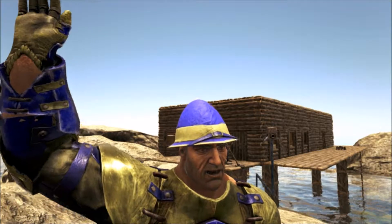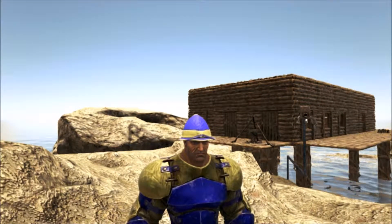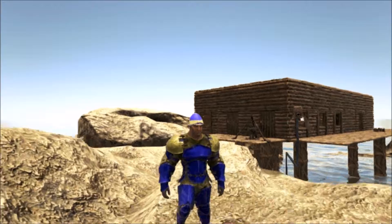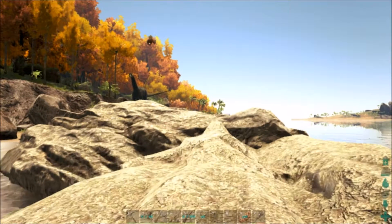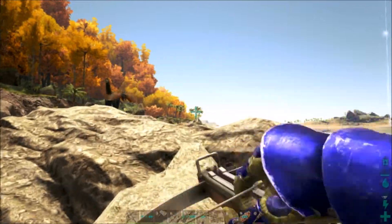Hey everybody, welcome to another episode of Ark Vanilla, kicking it old school. As you saw last episode, I got some flak armor made, I got all metal tools and a crossbow. And I noticed there's an Argentavis — we're gonna go after that RG, I think we're good.